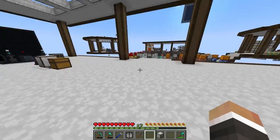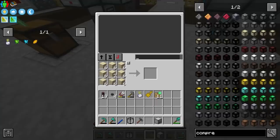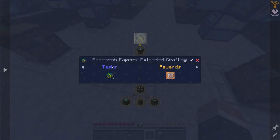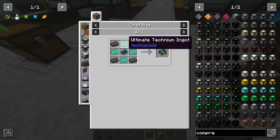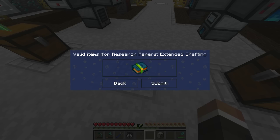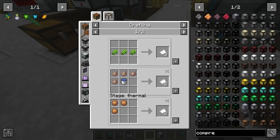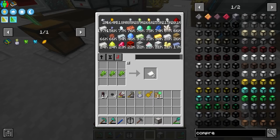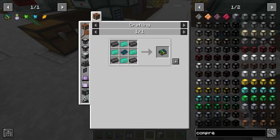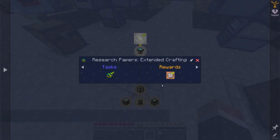Thankfully, there is a quest line that walks us through the extended crafting mod. It starts by unlocking the extended crafting research paper — for that we need four netherite, four ultimate technium ingots, and one blank research paper. That should be extremely easy, so long as we have paper, which we do because we set up a sugarcane farm earlier using the garden cloche. Boom — I'm going to make a ton of these. We get our extended crafting research paper.